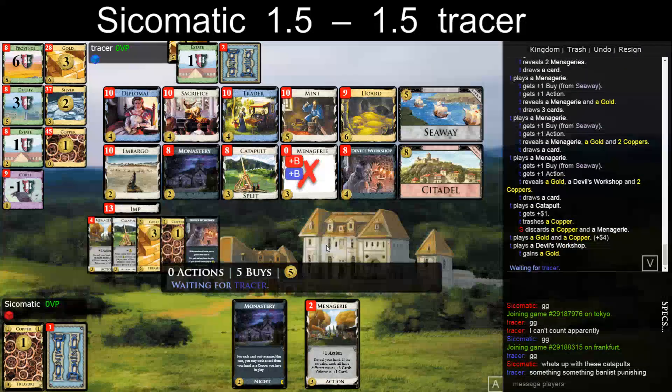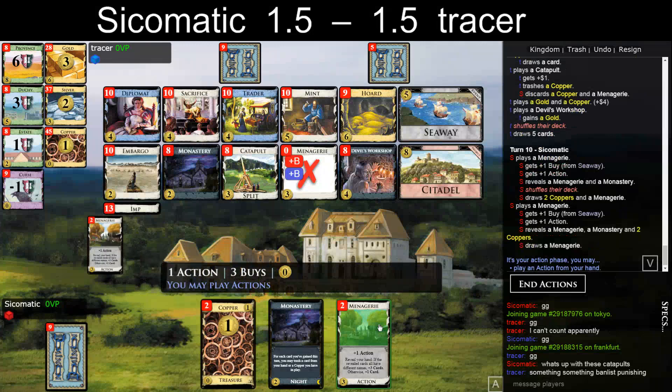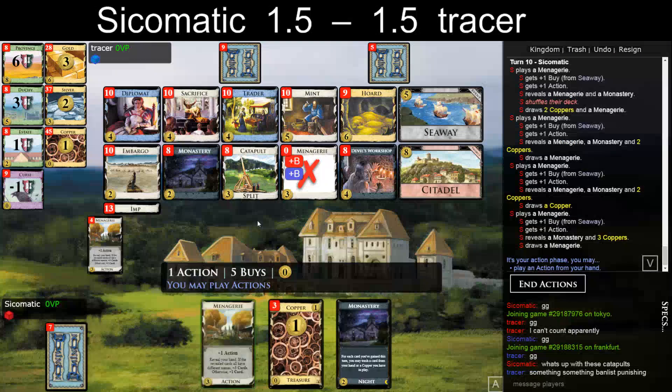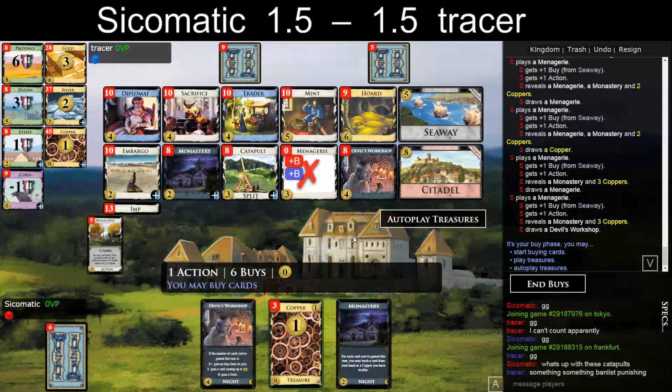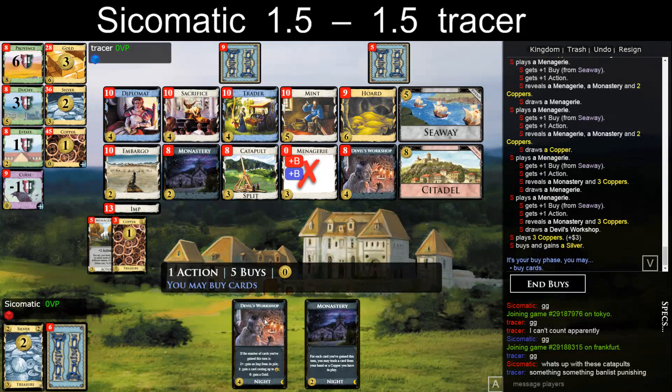Imps are not that amazing, but having like two or so would be nice. This is unfortunate — all my Menageries! Okay, so I guess buy another Silver and take a Diplo. I will hit 8 at some point. No — I think I buy a Copper here, right? That's what I should do.